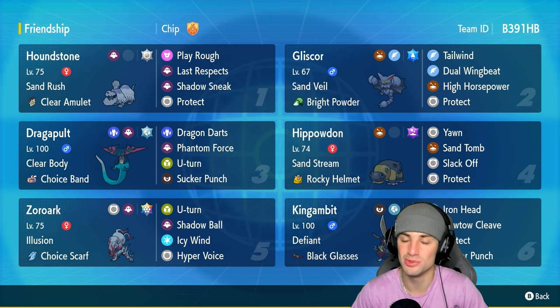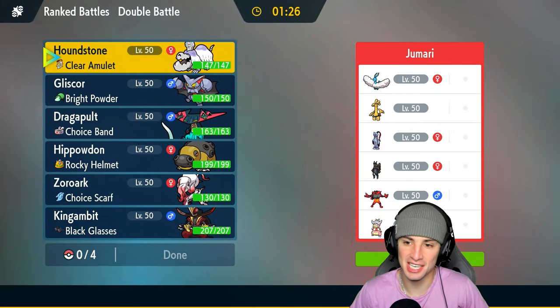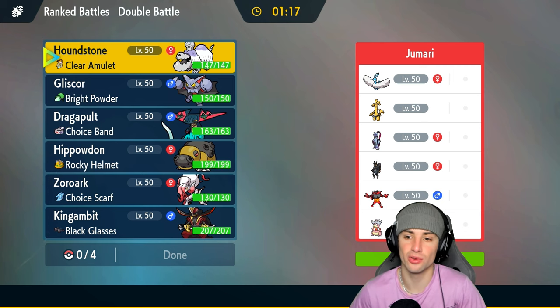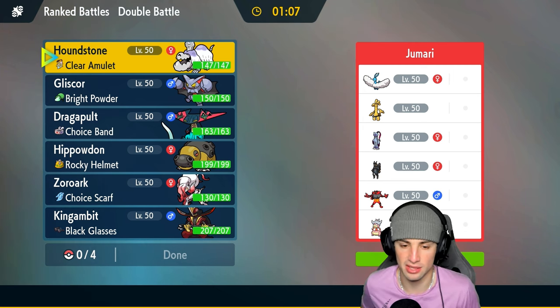First match coming at you going up against Altaria, the cloud dragon. They also have — I think it's a bug and dark type — low kicks, and they've got Incineroar alongside Slowking.